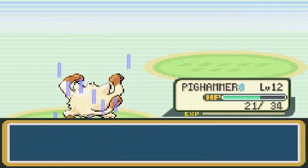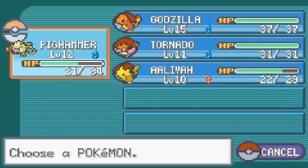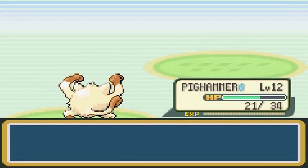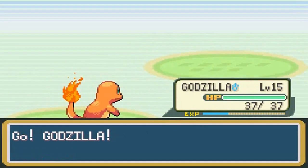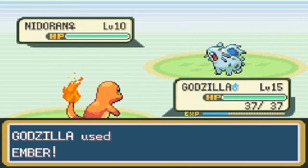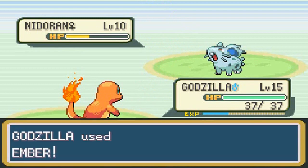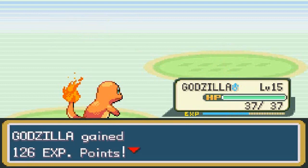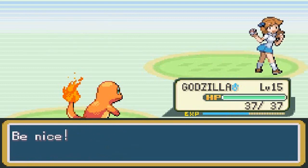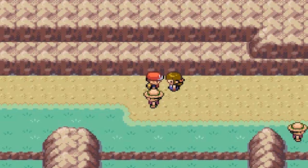She's coming out with Nidoran Female next — wait, I misread that. Charmander nearly takes out the Nidoran in one hit. One more attack — Ember for the win! You've got to love those experience points. The trainer says 'be nice' — I'm never nice in Pokemon.